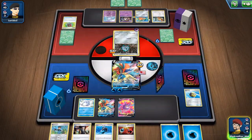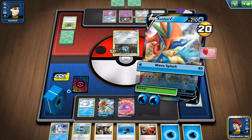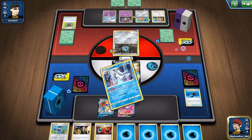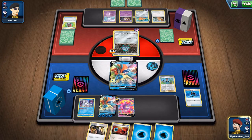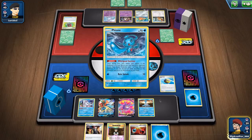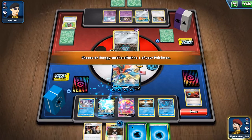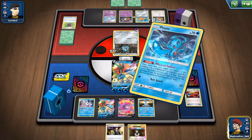We can use the Storm now — we topdecked it! This is great. What I'm going to do is use that, use that, get energies in play, and then attach them all to this guy. Let's be careful, because we don't want anything stupid to happen. Let me get two energies back and charge the new one up. I don't want to knock out the Frostmoth.